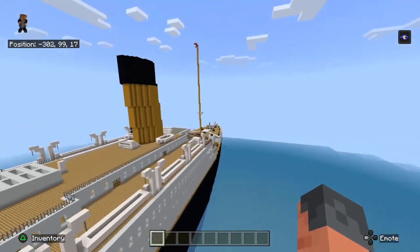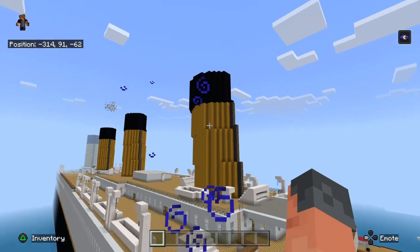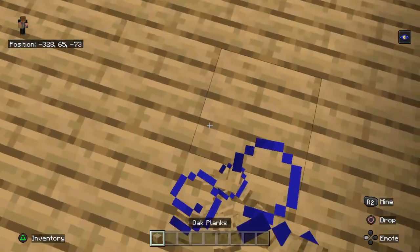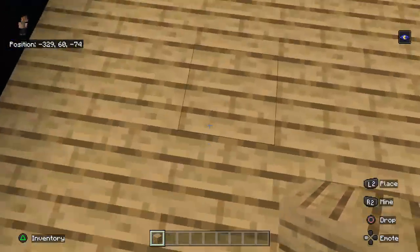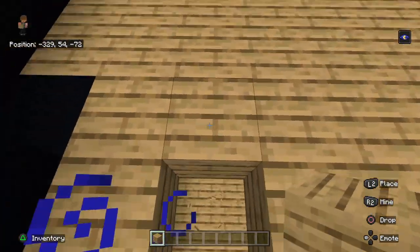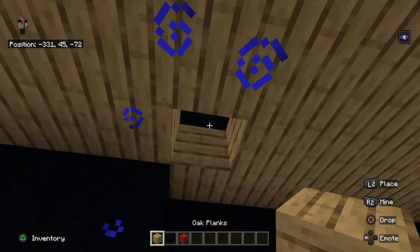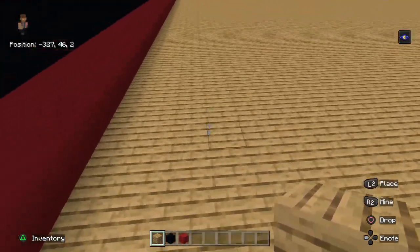You've got the promenade deck which is this bit here, your deck houses where the funnels sit, and you've got your decks. I have mapped out where all the decks go for the interior. Beneath this is where all the boiler rooms should be.